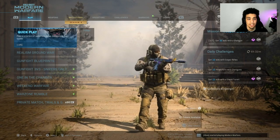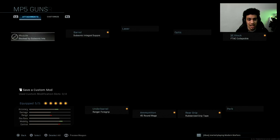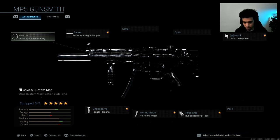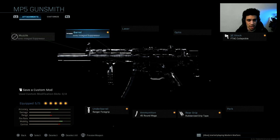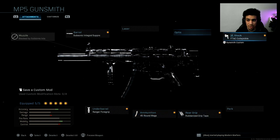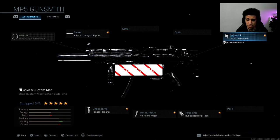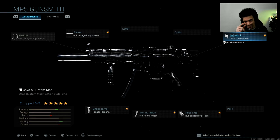Those are all my settings. In today's gameplay I managed to drop a tactical nuke using this MP5 class: Subsonic Integral Suppressor, Ranger Foregrip, 45-Round Mag, Rubberized Grip Tape, and FSS Collapsible Stock. Try that class setup and let me know how you do. I hope you enjoy the tactical nuke gameplay — drop a like, subscribe if you're new, and turn on post notifications.